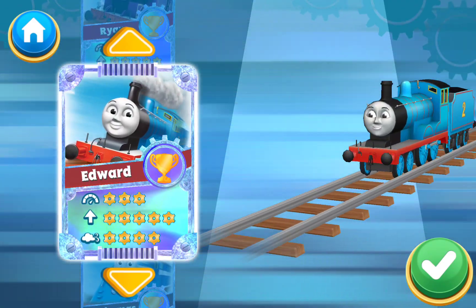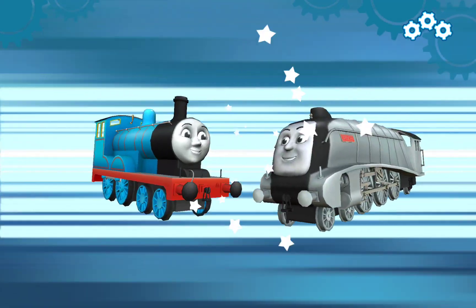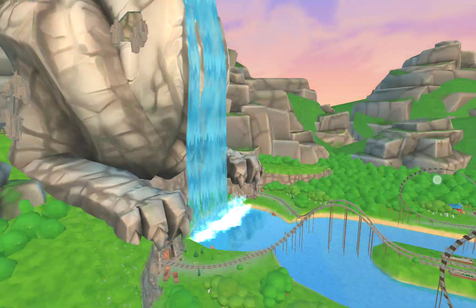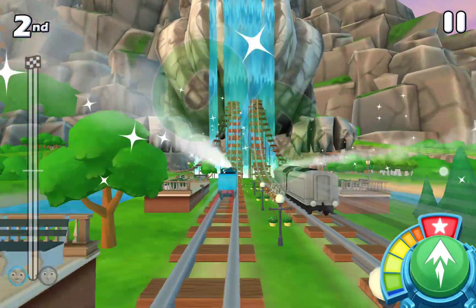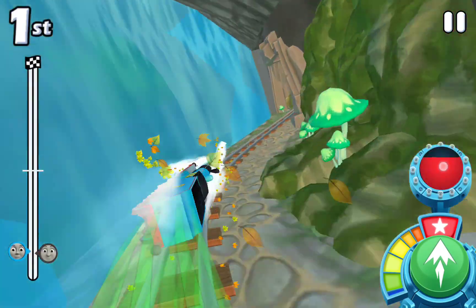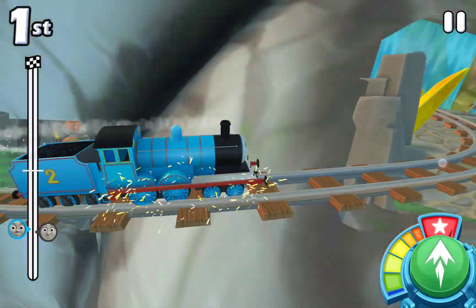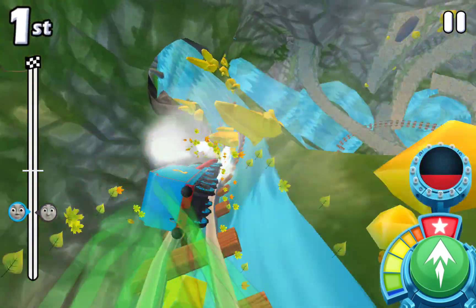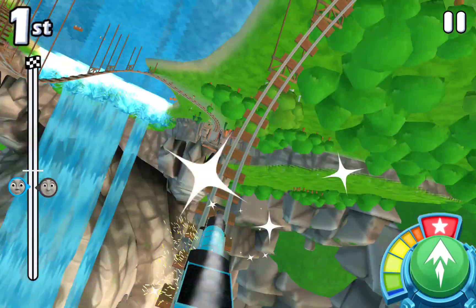Choose your engine — Edward. Choose a challenger. A new challenger appears. Edward versus Spencer. Ladies and gentlemen, ready, three, two, one, go! Perfect start. You've taken the lead. Smashing. The other racer has taken the lead. You've taken the lead. Brilliant. Superb.